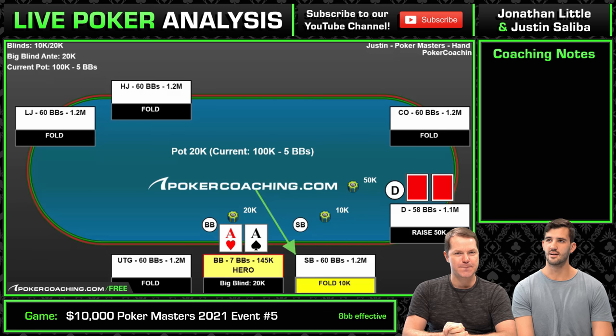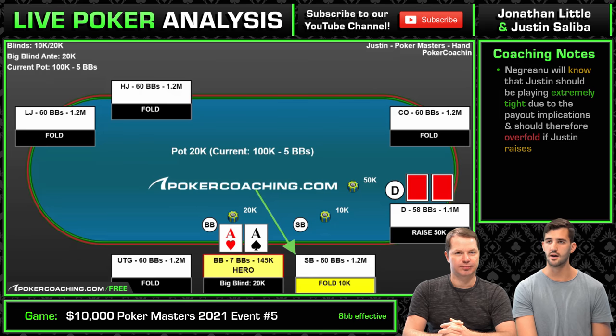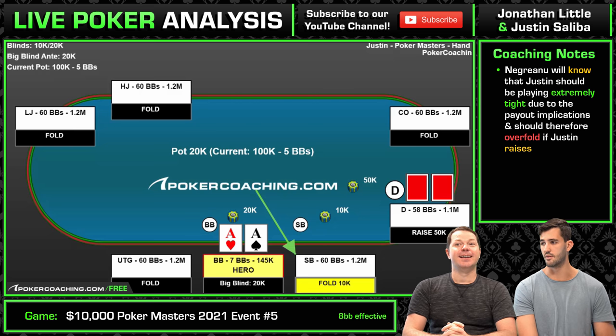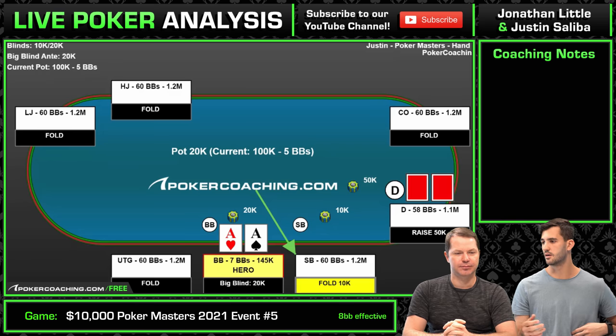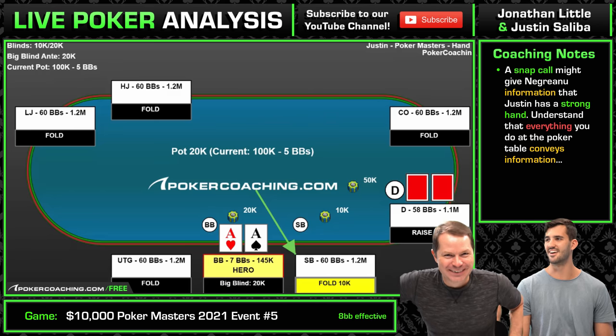With the payout implications, I think you actually do have fold equity in the spot because his range can be so polar — he can just have 7-2 offsuit. So if I go all in for eight big blinds, he's going to fold. He knows how tight I have to be in this spot. In game, I was just trying to breathe, take my time, and then put in a call. I knew I was going to trap the whole time, and you just want to make it look natural — you don't want to slam the call in quickly like an idiot.